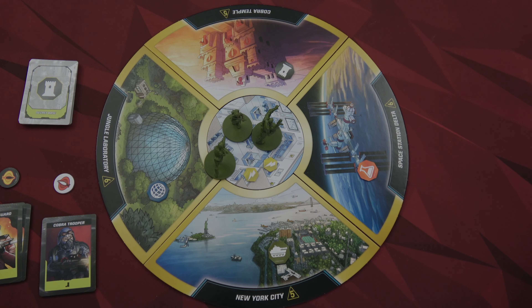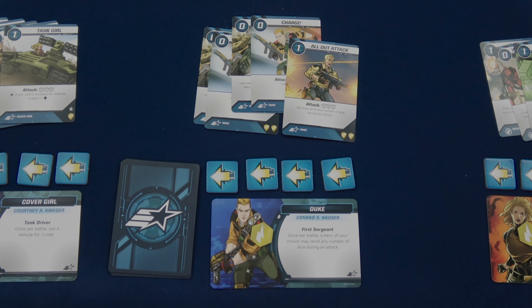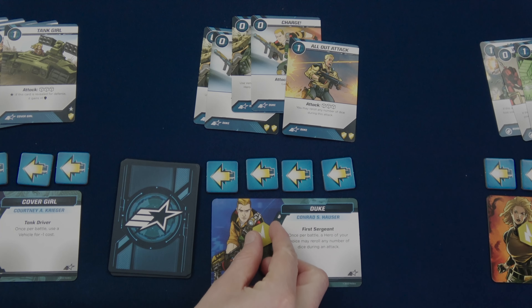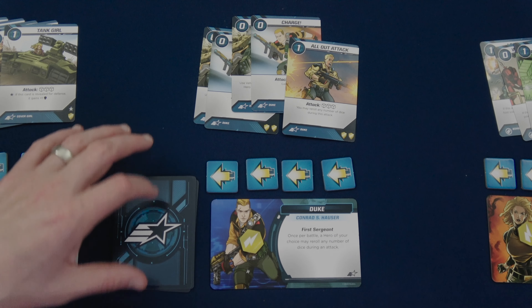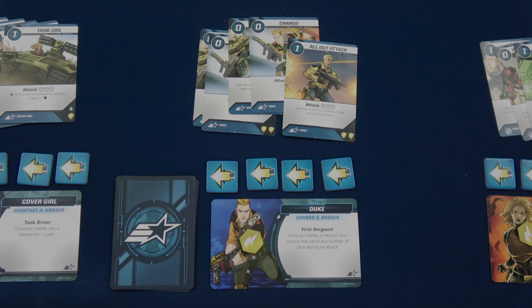Let's be those G.I. Joes and take down Cobra. The first part of setup is choosing which Joes we're going to play with. I'm going to play with three Joes, so that means we will have four action markers instead of only two if you're playing with the full set of five. We also all start with one energy and we have a deck of 10 cards. We can draw up to five cards. I've decided to do that for each of my characters. We're going to play with Duke, Cover Girl, and Bomb Strike. Bomb Strike is from the expansion. I do have everything for this game right now, and based on how much I'm enjoying this, I'm probably going to continue to collect this one.